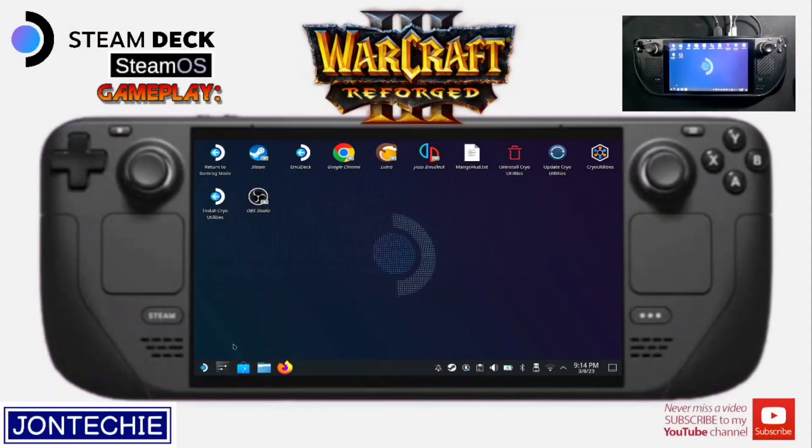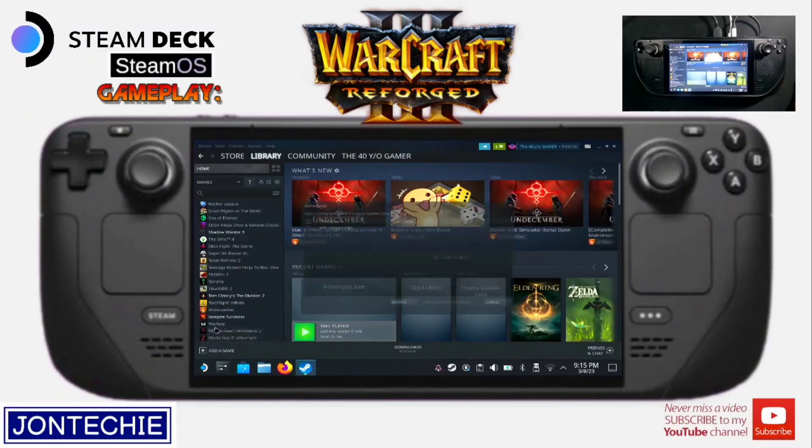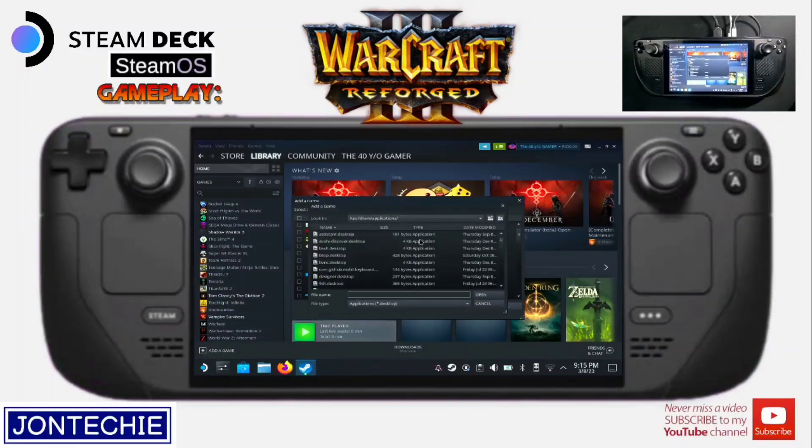Okay, once na nasa desktop mode na tayo, assuming na na-download na yung game, then na-install nyo siya dun sa PC nyo, then na-copy nyo na siya dun sa SD card nyo or dito sa mismong Steam Deck. Open tayo ng Steam, tapos sa Library, then add game, then add non-Steam game. So instead of using Loot 3s, diretsa na natin i-install yung game dito.